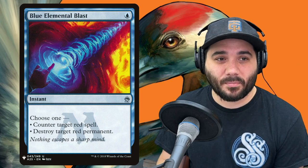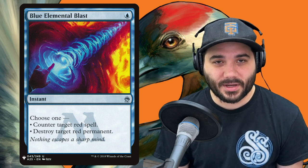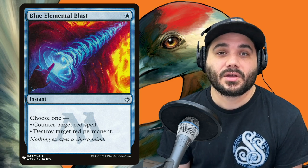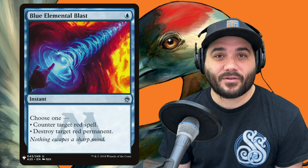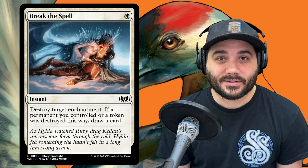Blue Elemental Blast gives you something to do no matter what — you could potentially counter one of your own spells in a pinch to populate your board. But chances are you're playing against someone in red, and 1 blue to destroy a target red permanent is really good. Next, Break the Spell — 1 white, destroy target enchantment. If a token was destroyed this way, draw a card. There are lots of token decks out there, so you can likely destroy a token and draw a card while making a 1-1 spirit.